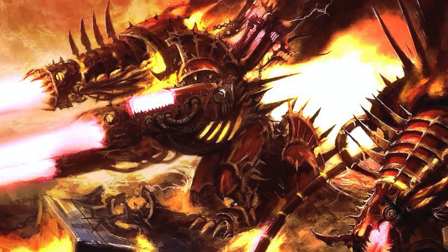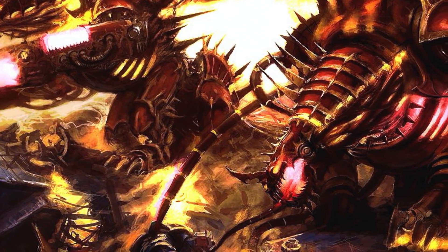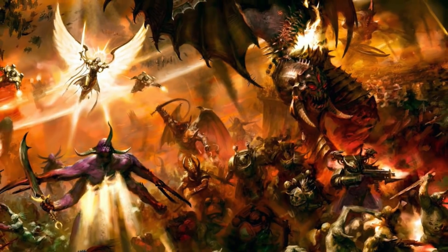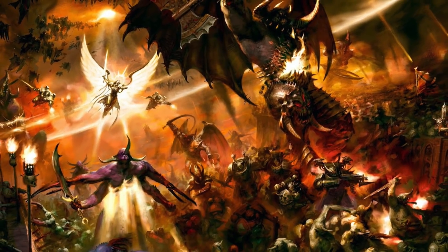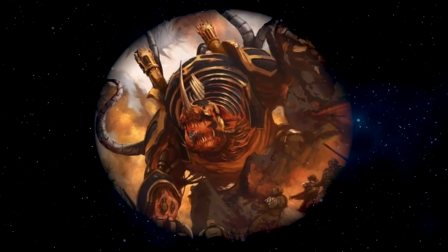In the millennia following the Horus Heresy, war machines designated as Slaughterers — showing a wide variety of size, configuration, and power — were encountered in many different war zones, most near the Eye of Terror. There have also been sightings during the fall of the Sabbat Worlds to Chaos and as far away as the southern galactic Fringe uprisings. It wasn't until the First War for Armageddon that the Slaughterer was seen again in great numbers.